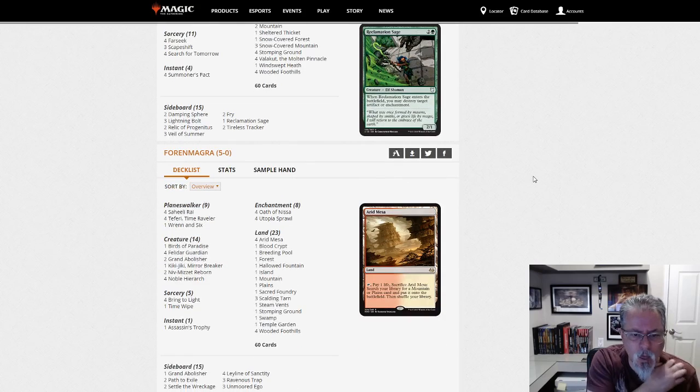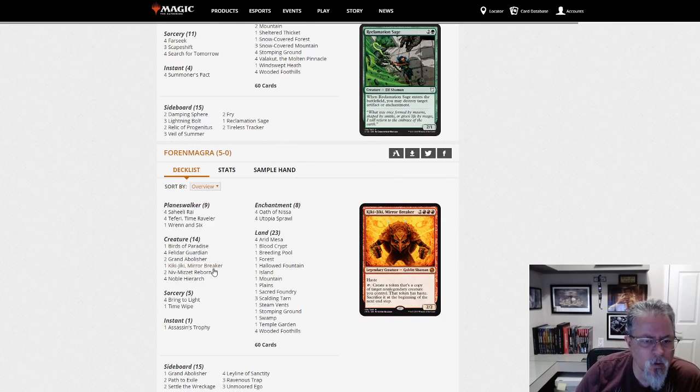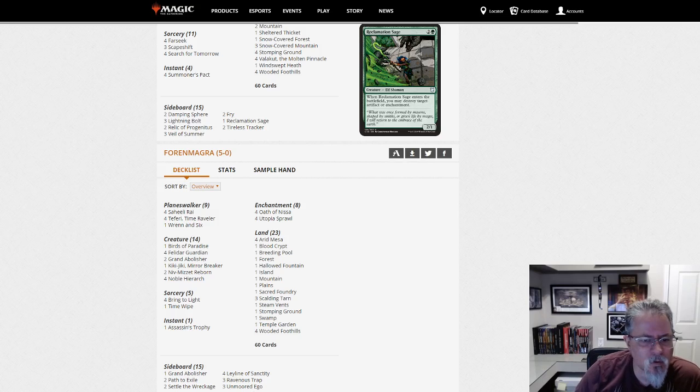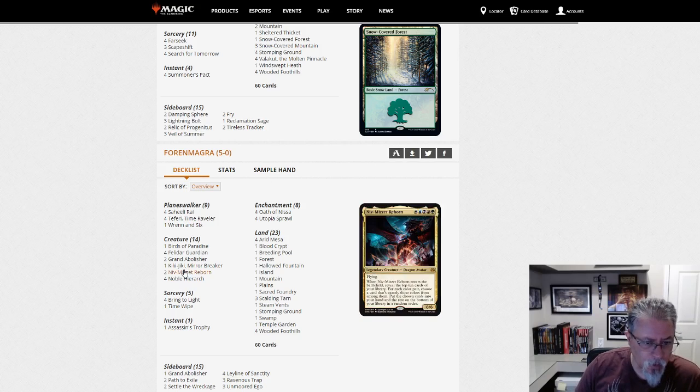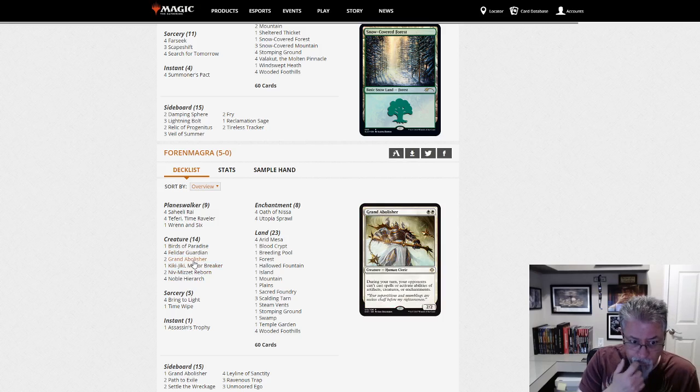Foreign Magra with Niv-Mizzet — oh yeah, Foreign Magra, this is his specialty. He's a fixture on the Niv-Mizzet Discord and has been using the Saheeli combo in a Niv-Mizzet shell for a while now — very successful. As I've mentioned, I had trouble finishing matches with the traditional controlling Niv-Mizzet list, and the Saheeli combo ends games quickly. Grand Abolisher is an interesting add — I've not seen that in a build before, and that's something I want to look into. Yeah, this is a list I could pick up and have fun with.